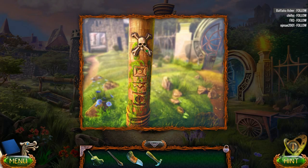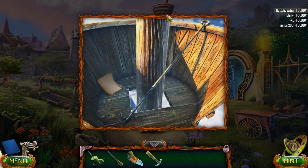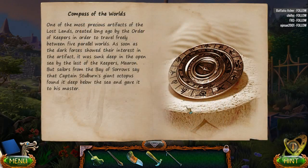A lot of backtracking in this game. We have a gaff - and more backstory. Compass of the World - one of the most precious artifacts of the Lost Lands, created long ago by the Order of Keepers in order to travel freely between five parallel worlds. As soon as the dark forces showed their interest in the artifact, it was sunk deep in the open sea by the last of the keepers, Maroon. But sailors from the Bay of Sorrows say the captain's soul-born giant octopus found it deep under the sea and gave it to his masters.